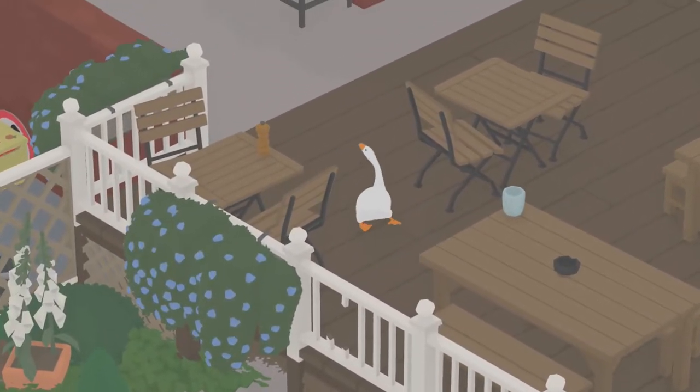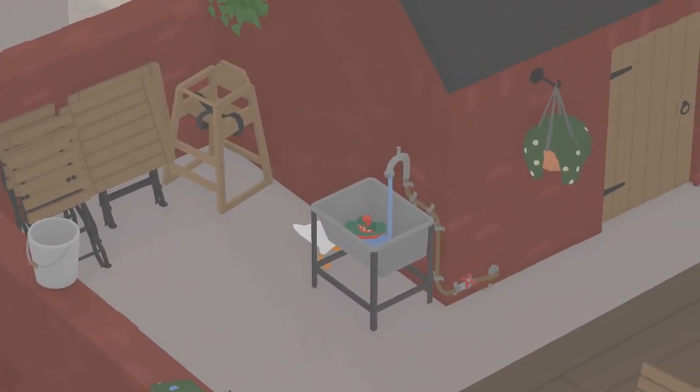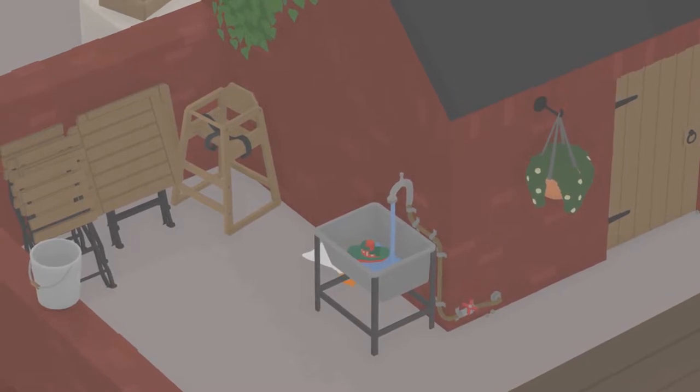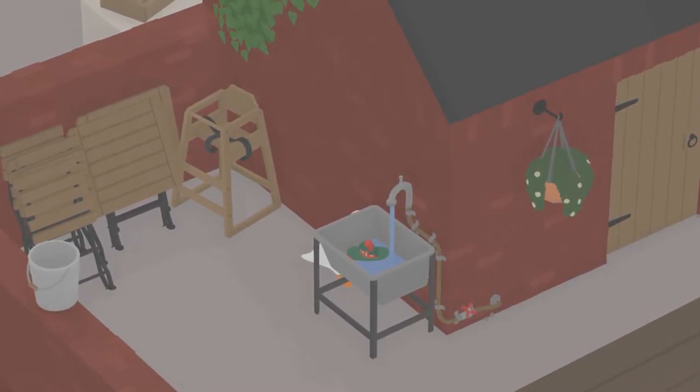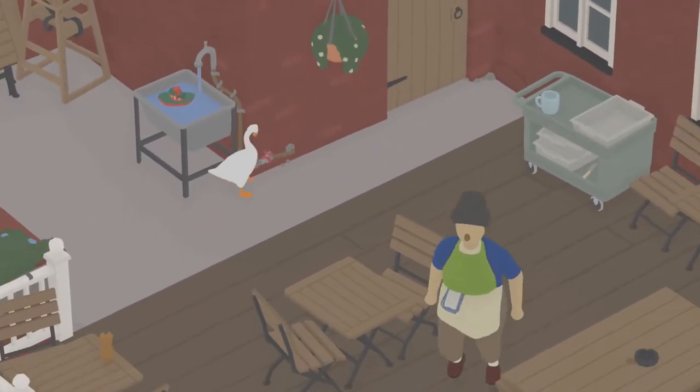At the top left of the pub, you'll find a sink with a boat inside of it. You'll need to fill it up until it is overflowing by turning the faucet. The lady working at the pub will come and turn the faucet off if she sees it, so once she leaves just turn it back on and grab the boat.